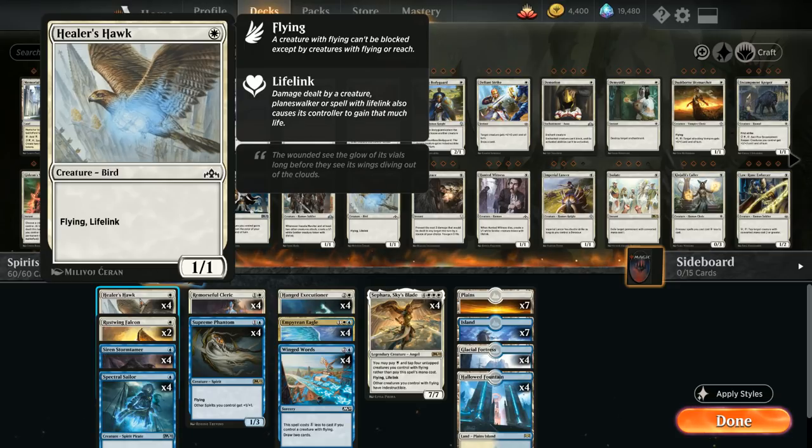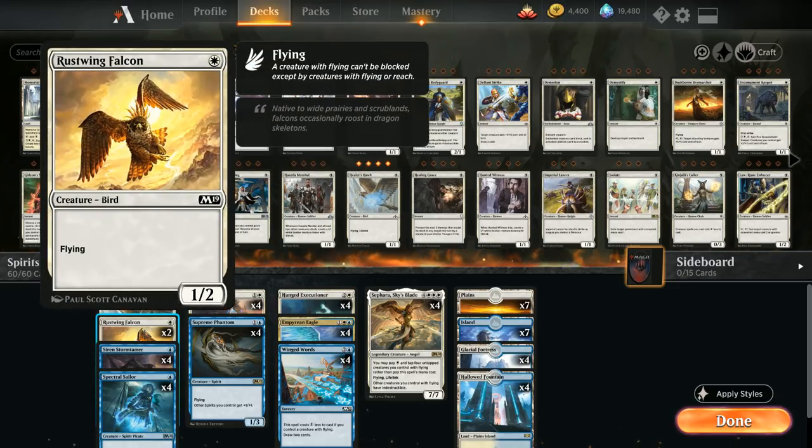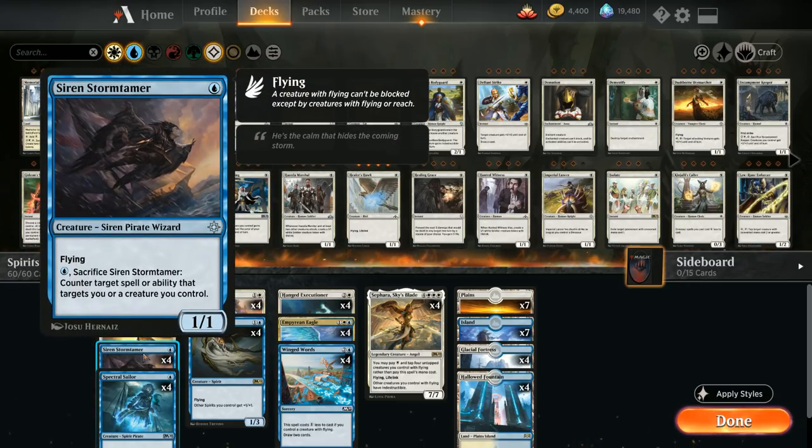At 1 mana we've got 4 copies of Healer's Hawk — a 1/1 flyer with lifelink — as well as 2 copies of Rustwing Falcon, a 1/2 with flying so it doesn't die to 1-damage effects like Goblin Chainwhirler. We also have the full 4 copies of Siren Stormtamer.